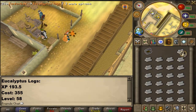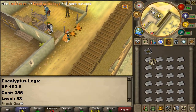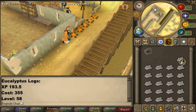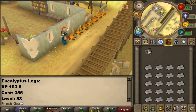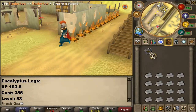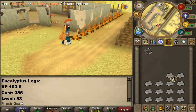The next log is Oak Logs. Oak Logs cost 25 GP in the Grand Exchange and give 60 experience. You need a fire making level of 15 to burn them. Once you reach level 15 I really recommend switching to these, as they give 20 more experience than normal logs. I recommend burning these to level 30 so you can move on to the next log. They can be easily cut all across RuneScape since they're not hard to cut.